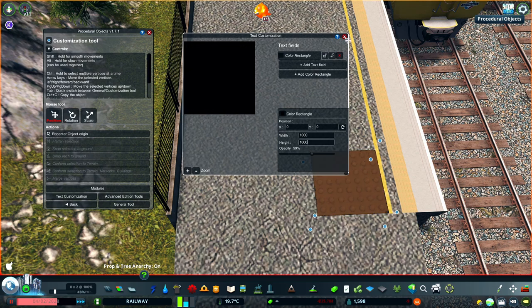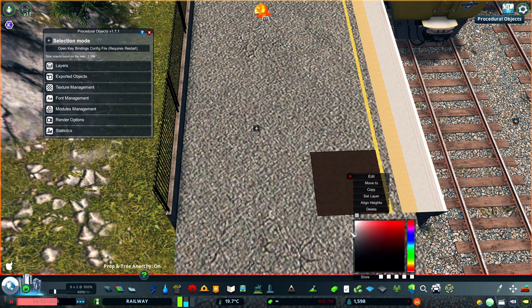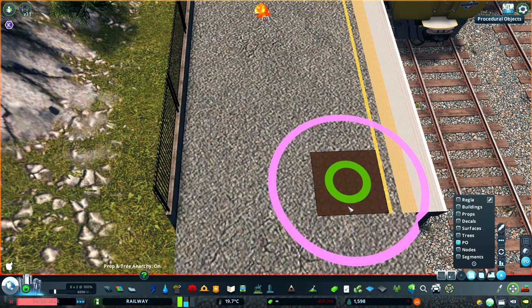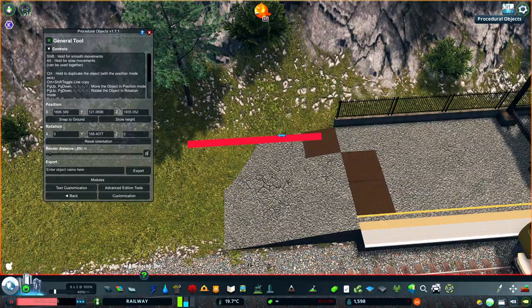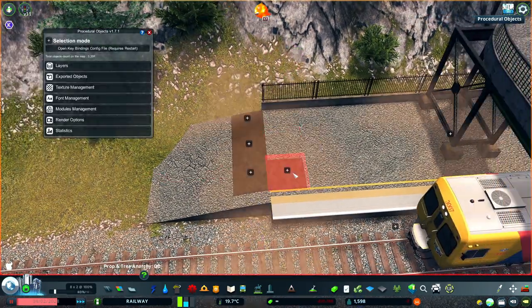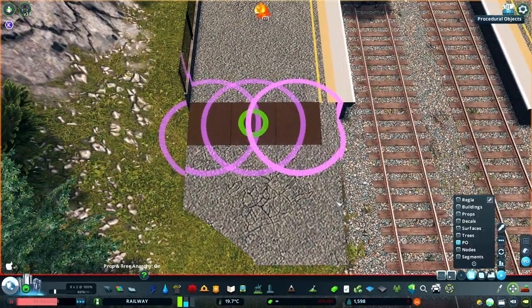Another benefit of PO here is being able to control which network I'd like the decal to apply to. Typically when you use a decal, any network or surface that it lands on will be affected, but once you change it into a PO, you can move it up or down so it only affects which part you'd like.